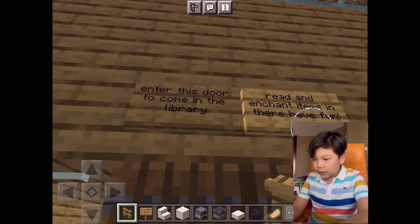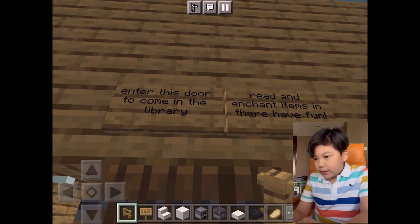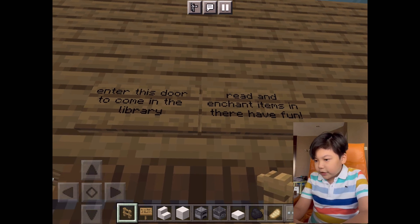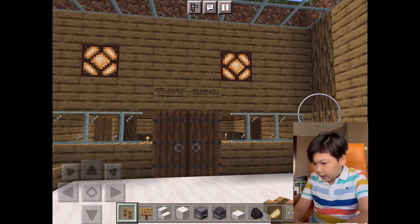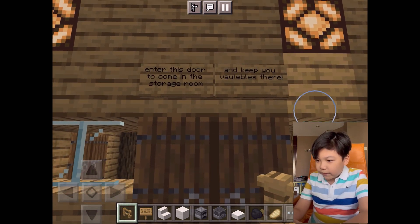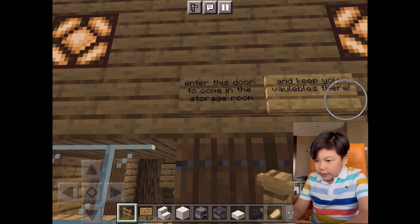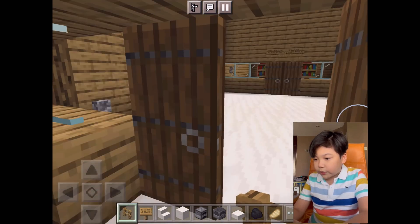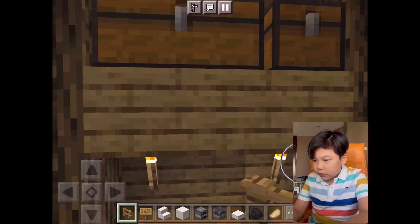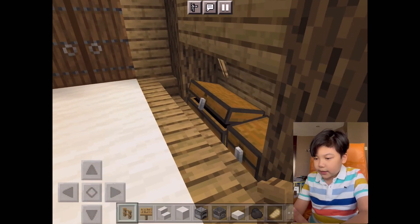There's a sign here — you can pause to read it. It says: enter this door to come into the library, read and enchant items in there, have fun. Over here is a place where you keep your valuables. Enter this door to come into the storage room.